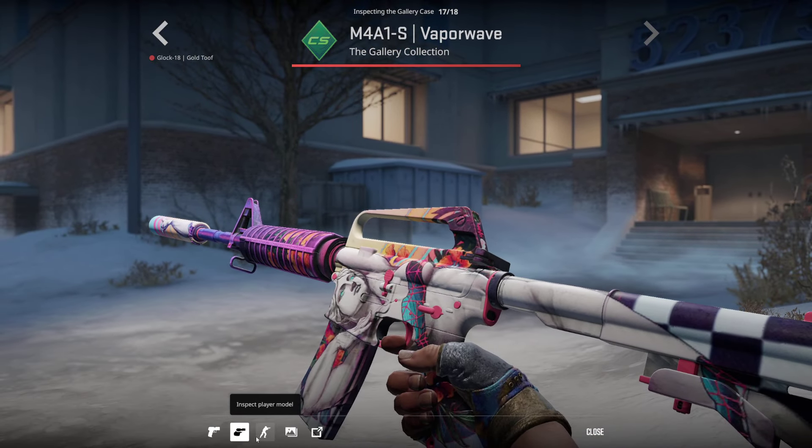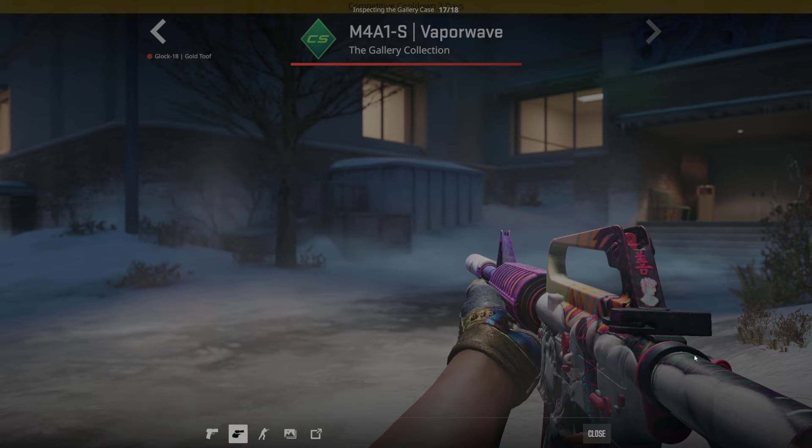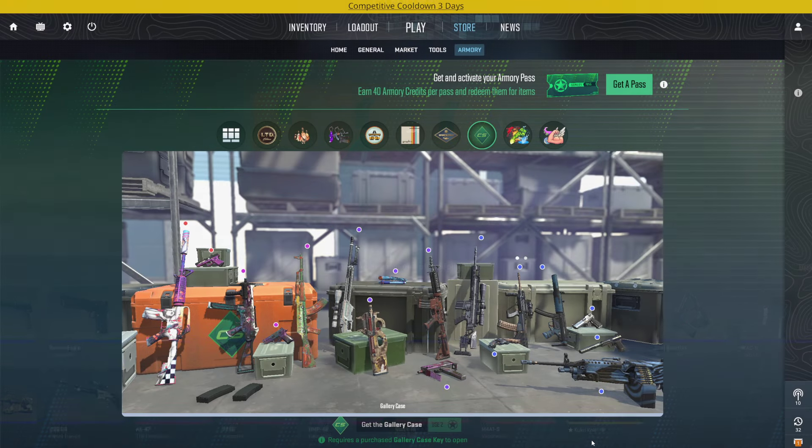And then - oh my days - this might be the best skin in the whole update: the M4A1-S Vaporwave. This skin looks absolutely crazy. And we also have the Kukri knives - I believe it's the same patterns as before so nothing special there.